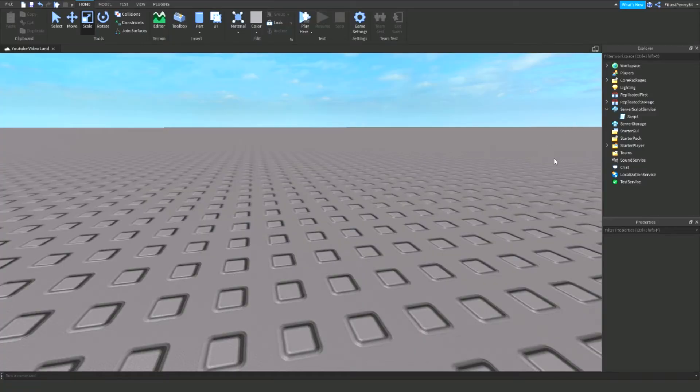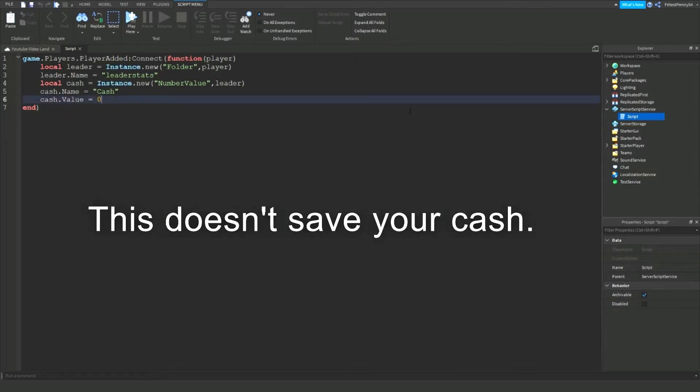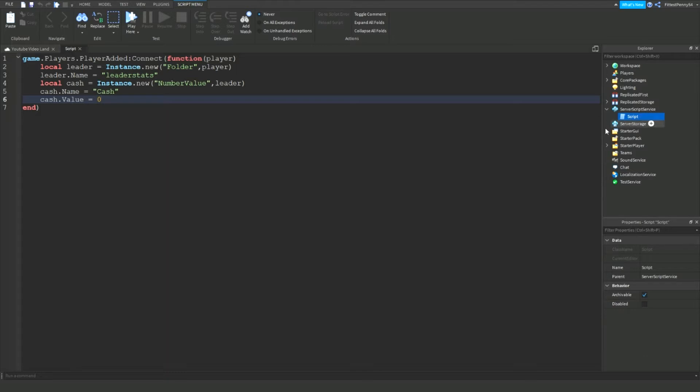The first thing you need to do is add a LeaderStats script, which creates your cash values and stuff. You can just pause the video right now and copy all of this. Make sure you add the script in ServerScriptService, because this code will run when a player joins the game.